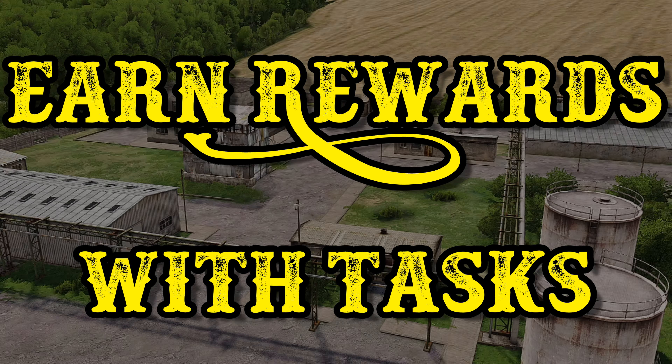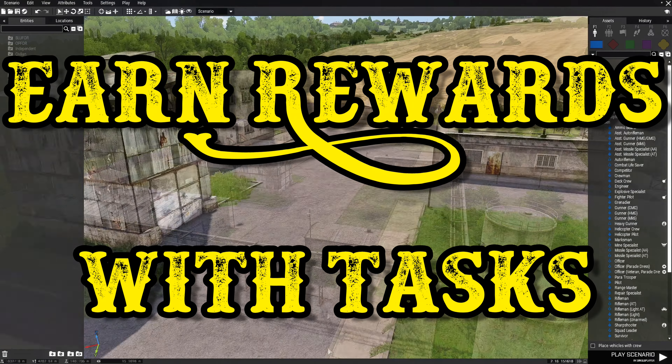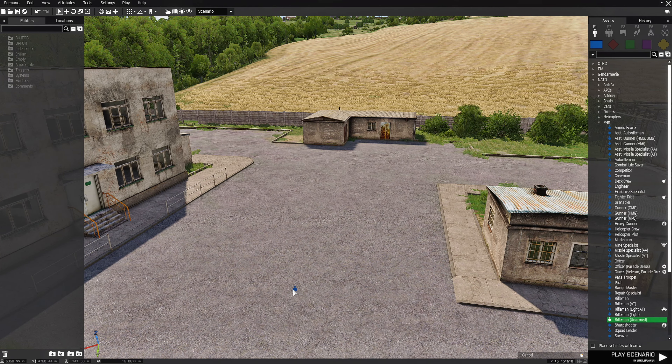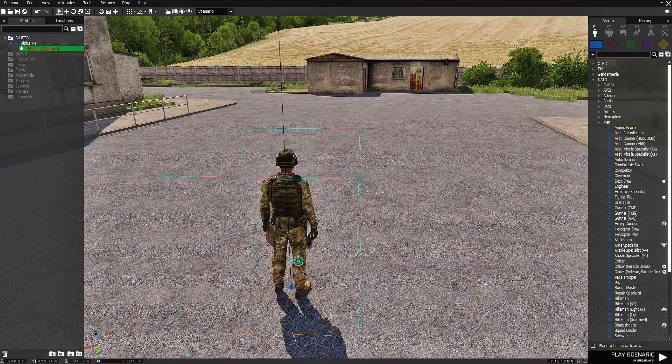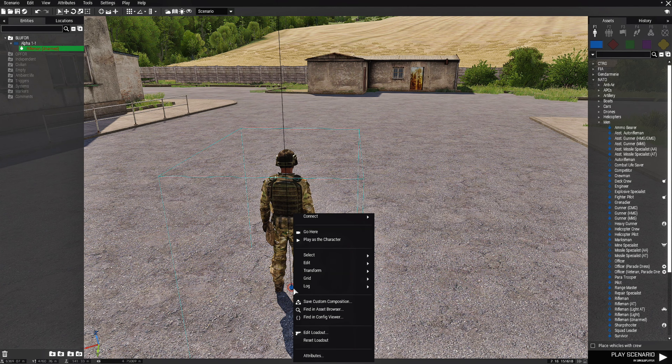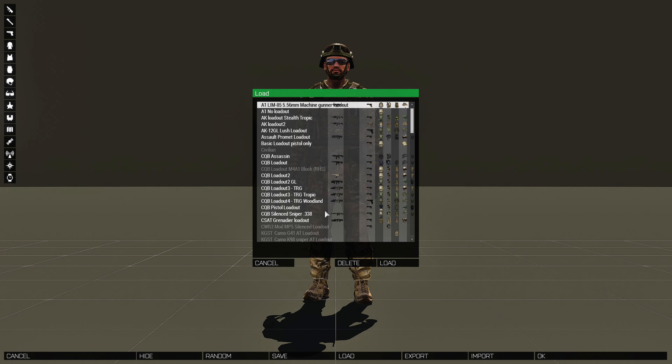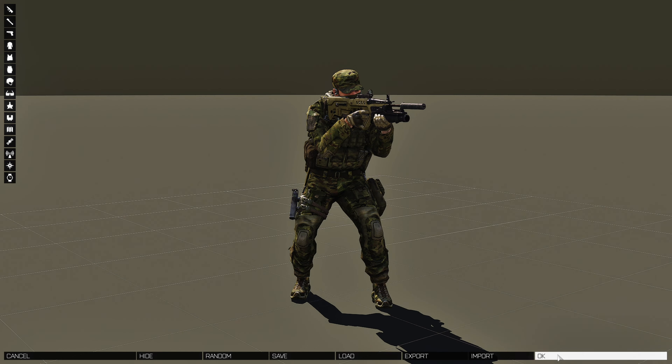We're going to earn rewards for completing tasks in our scenario. We're going to go to this location and place down an unarmed rifleman, face him in this direction, then right-click him and edit his loadout. We're going to go to Load and give him a TRG woodland loadout. That sets up the player.